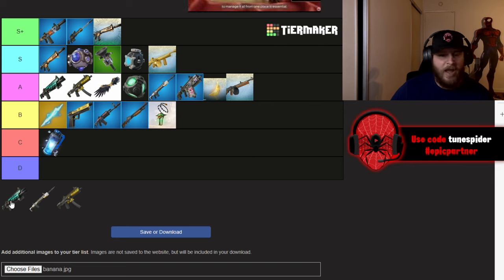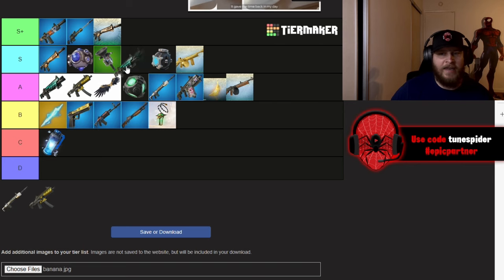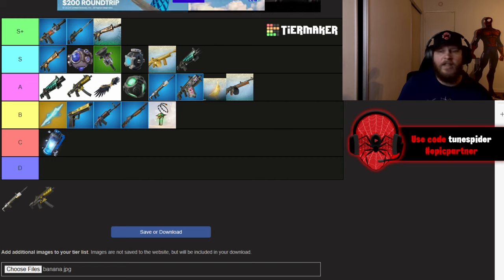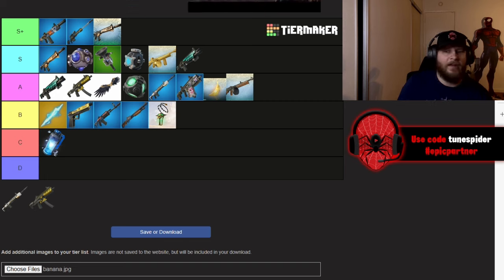Cerberus's Gatekeeper Shotgun I'm putting in S as well. I think it would be S+ if they had put a drum mag with it. It does great damage and shoots fast, but there's only three in the clip, and I would rather take a legendary Gatekeeper with a drum mag over a mythic. So I can't put it in S+ given that situation.